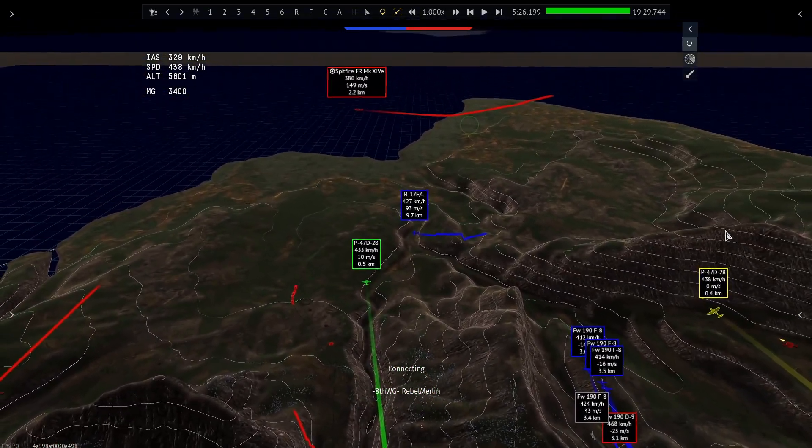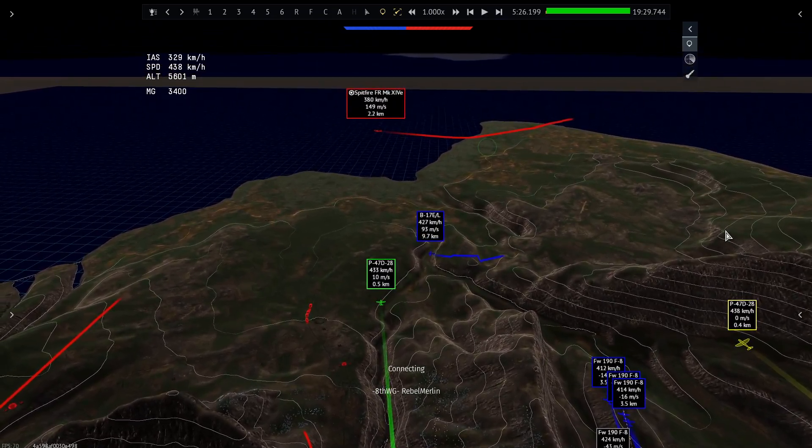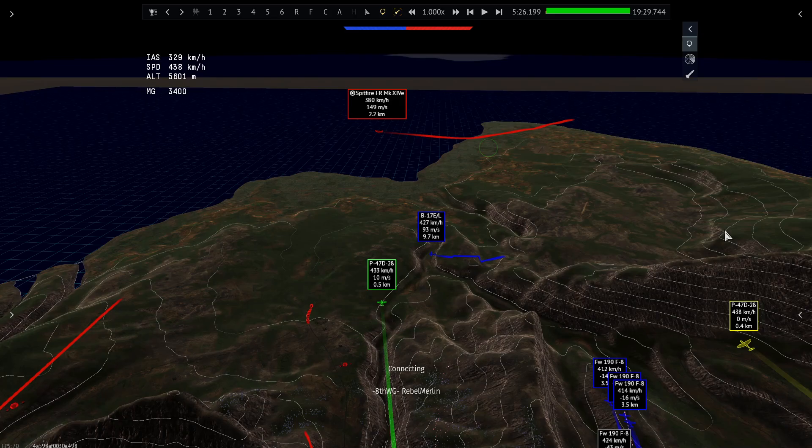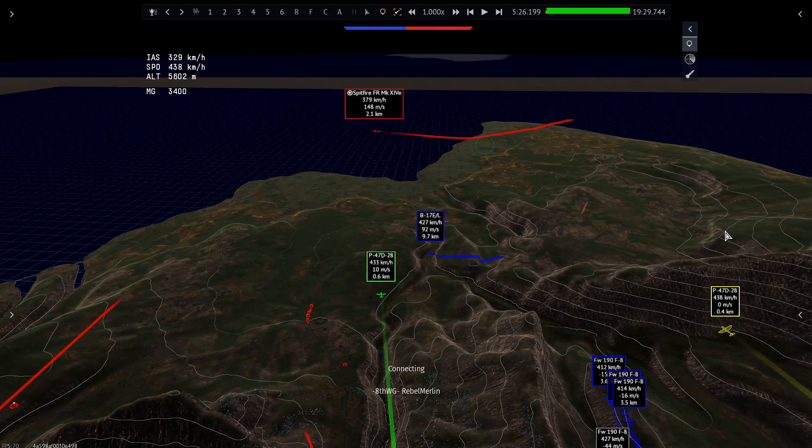I think he was trying to bait us into a full turn fight, but in terms of speed he doesn't have this option — we're about 50 kilometers an hour faster than he is. That kind of play he wants to execute isn't going to work, because once we realize he's trying to bait us, we can just break off and run away and there's nothing he can do about it.